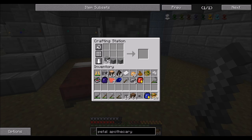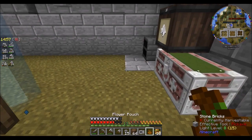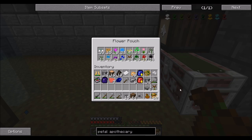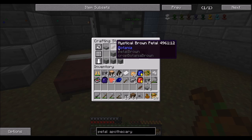The moment you've got access to cobblestone you can make yourself the basics of the basics. And the moment you have gold you can get started on anything slightly more complicated. I've been carrying around this flower pouch for a while, collecting mystical flowers as I went around. So now I just need to grab one of these flowers and craft it into a pair of petals. And that's the petal apothecary.